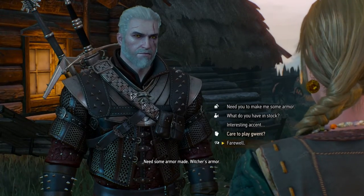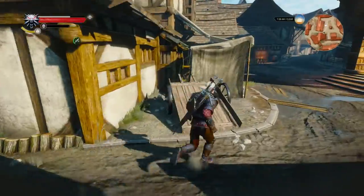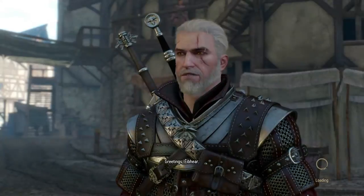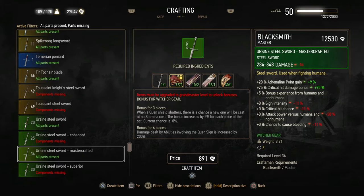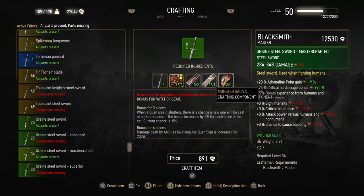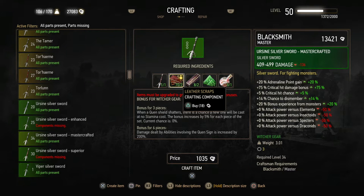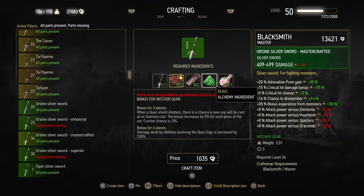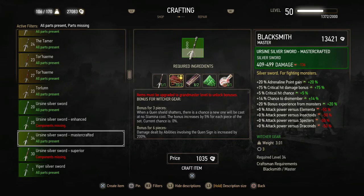Before checking that out, we're going to head towards the blacksmith Hattori in Novigrad. Back in Novigrad — hello Hattori, I'd like you to craft something for me. The Ursine steel sword mastercrafted — the superior sword — requires leather scraps, two dimeridium ingots, monster saliva, and monster tooth. Steel sword mastercrafted. Then after a bit of shopping, I had to go back to Crow's Perch for the Mandrake Cordial to make white gold to make Rebis. We have the superior silver sword — leather scraps, two dimeridium ingots (almost ran out of those), Rebis, and one monster essence. Rebis is definitely the hardest one to get by, but there we go — the sword.